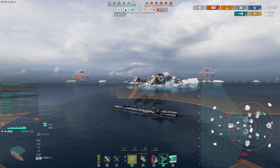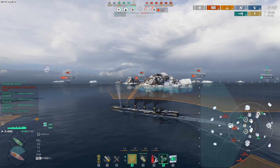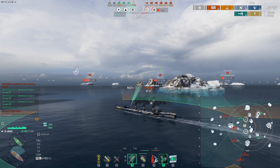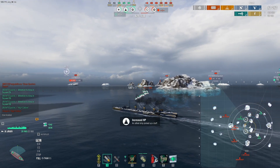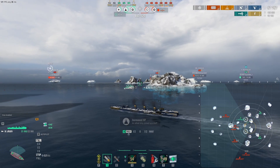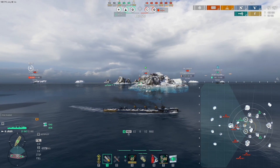I need to get into these guys' heads. Figure out how they think, how they tick, so I can get some solid results with torpedoes. Mr. Musashi is fairly predictable — he does tend to sail in fairly predictable lines. He's got a lot of torpedo protection, but I've got a lot of torpedoes, so it's only a question of time before I nail him.